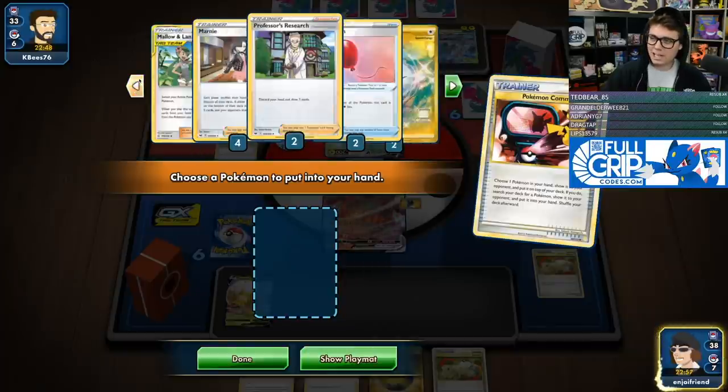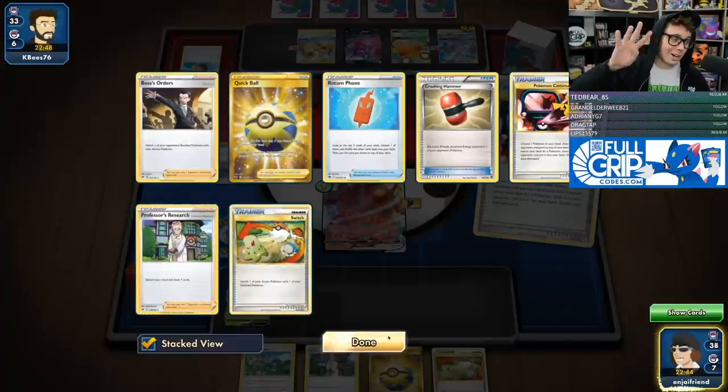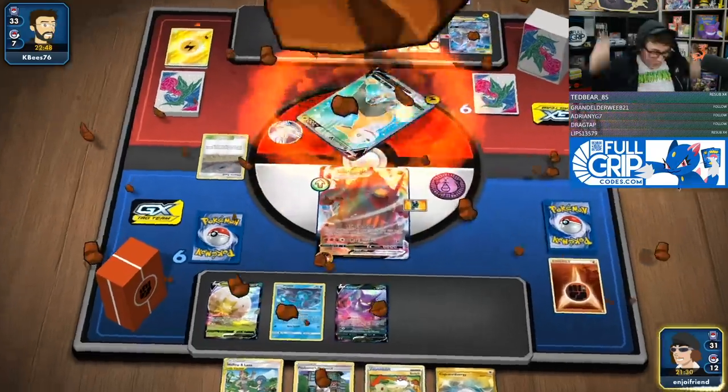Where are my monkeys? Wait, where are my Rotom Phones at? Four of my prize cards are two monkeys and two Rotom Phones. Let's go!